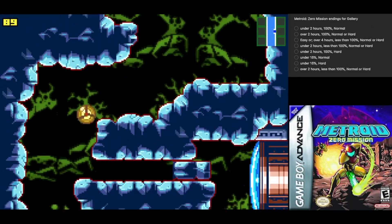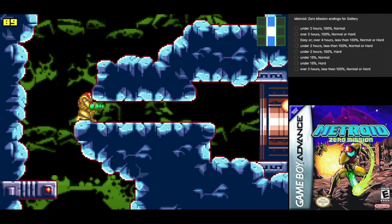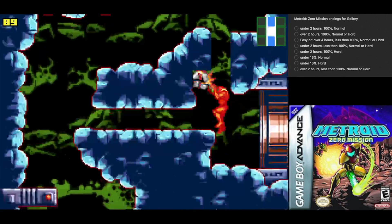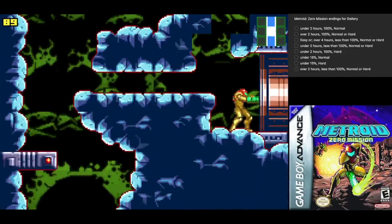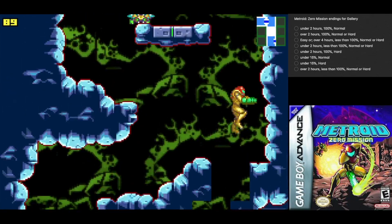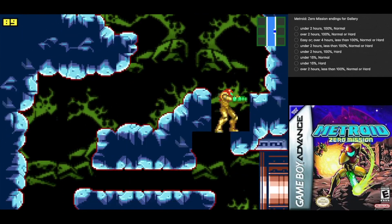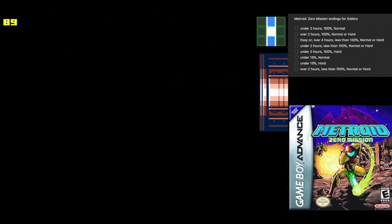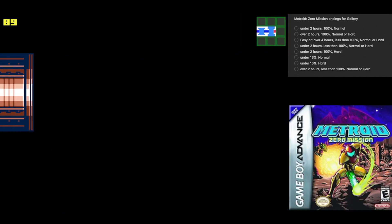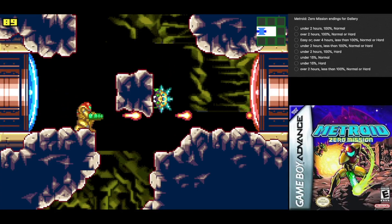I'm not necessarily concerned about health right now. If I take damage, I take damage. You're intended to come this way. However, these are breakable, even from the top. So if you don't get the long beam, that's one way to come down here. And we'll be making use of that later on, in later playthroughs.